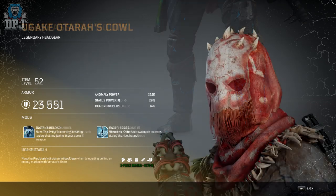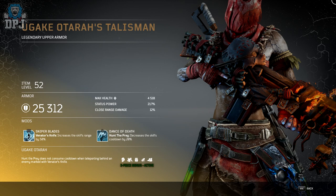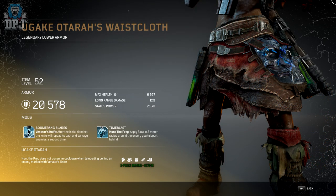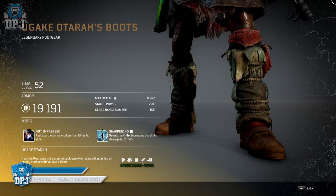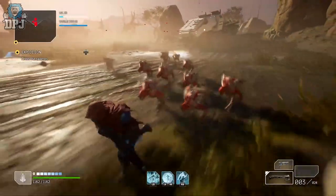The fourth and final set is the Ugaki Atora — I'm probably mispronouncing that, but look how badass it looks. Its three-piece bonus is Hunter's Prey: teleporting behind an enemy marked with Venator's Knife does not consume cooldown. Since it's early days and I haven't used Venator's Knife much, I can't fully judge how powerful this is yet. But considering these are perks on legendary armor, it will likely be super helpful, and a lot of the mods on this set support Venator's Knife and Hunter's Prey — some crazy combinations incoming.